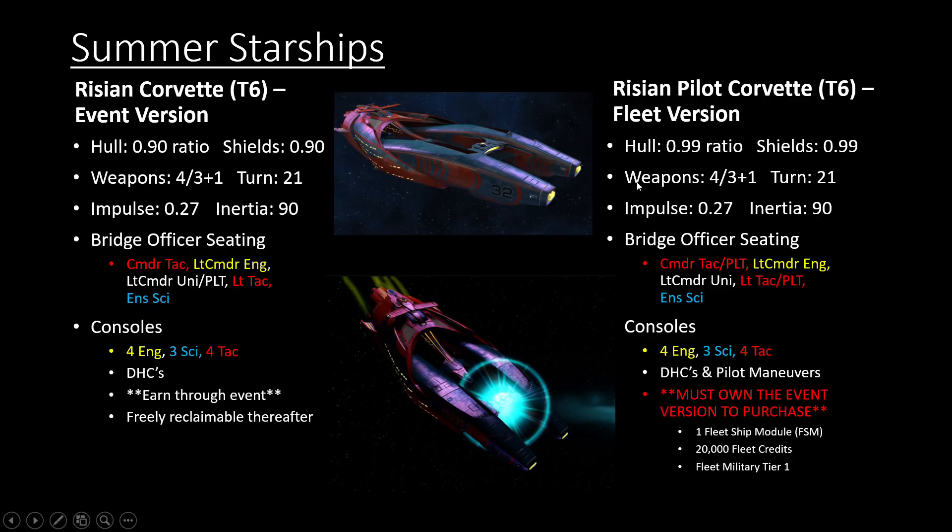The typical standard for fleet versions is a 10% higher hull and shields. There was some complaining that these ships don't get a lot of extra hull and shields, but it's still 10% extra durability. If the hull and shields are lower, the extra 10% durability will be less in raw numbers. In order to get the fleet version, you have to have earned the event version in some format first.